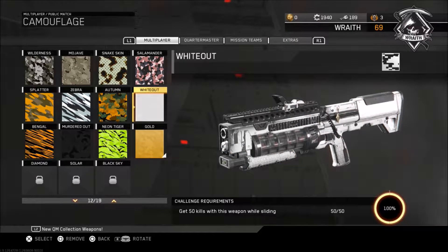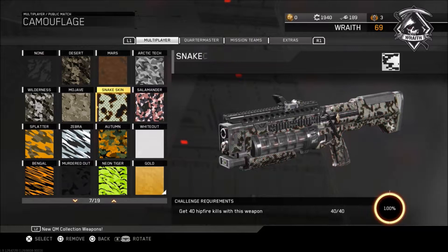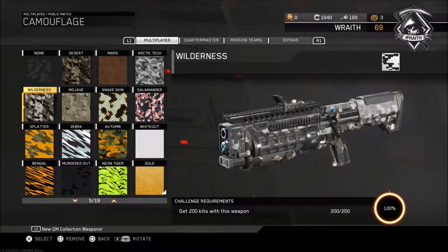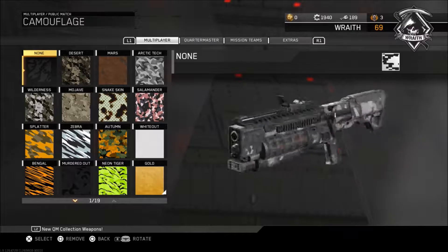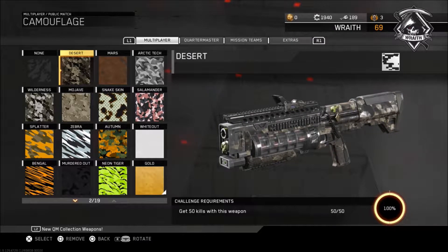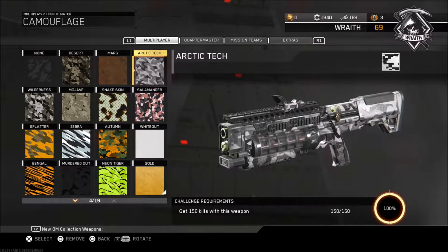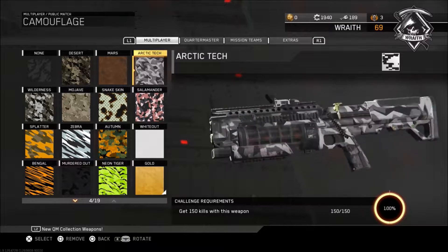Get 50 kills with this weapon while sliding — whatever, because it's a shotgun with an epic spread shot. We got Salamander: 60 hip fire. Snakeskin: another 40 hip fire. Mojave: 20 hip fire. Wilderness: 200 kills. That nun camo with the common version of the Reaver. Desert: 50 kills. Mars: 100 kills. Arctic Tech: 150 kills. We got the Raven Studios dangly accessory — it's actually green with that camo, that's cool, but it's gold here.